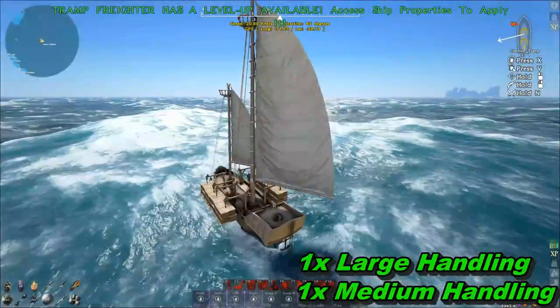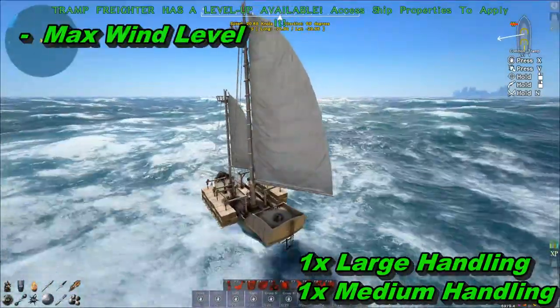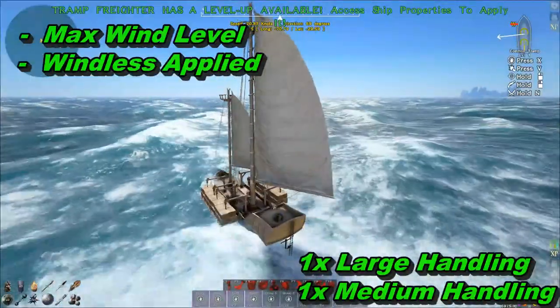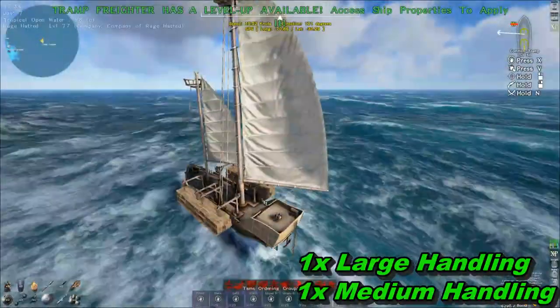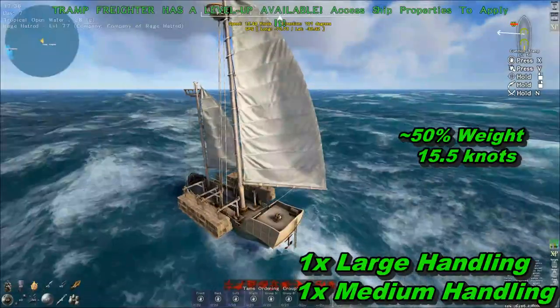Here you'll see us sailing our level one default tramp freighter. We had max wind set and also set the wind list so we have a constant test field. Looks like it's hitting just over 20 knots, which is actually pretty good. Here you'll see us cruising at about 50% weight, still going 15.5 knots, which is respectable for a decent haul.